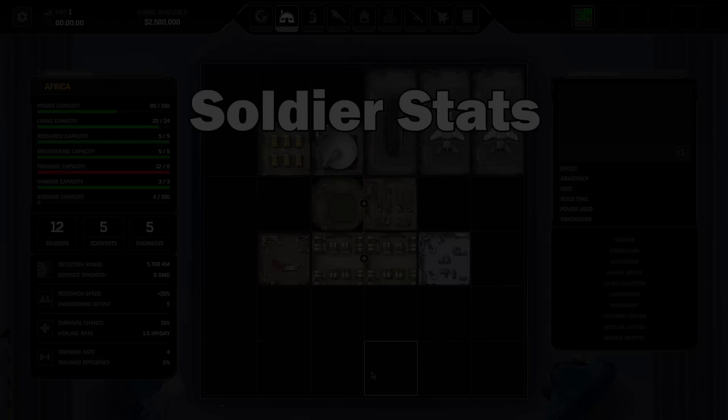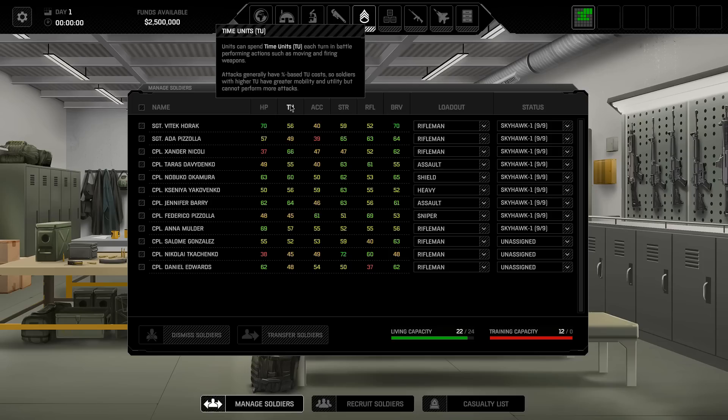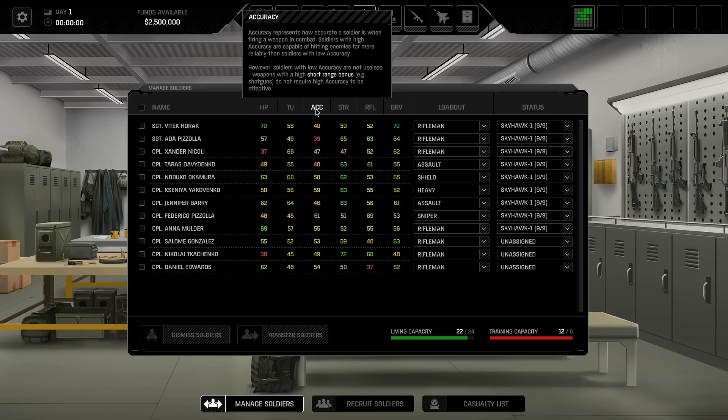A couple of small notes on soldier stats. Health is literally what it says on the tin — how much health your soldiers have before they go down. Turn Units (TU) represents how much movement a soldier has around the battlefield. It does not affect how many attacks they can make per turn, because attacks are percentage-based. So if you have a unit that's not going to move around much, it doesn't matter if they have low TU, because they'll still get the same amount of attacks per turn as somebody with vastly more TU. TU affects mobility, not the number of attacks you can make. Accuracy is very self-explanatory, though some weapons like shotguns have a short-range accuracy bonus, so low accuracy matters less for those.